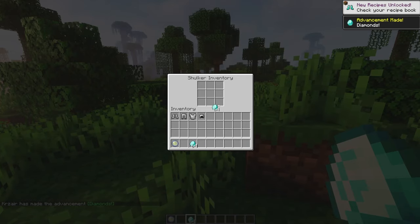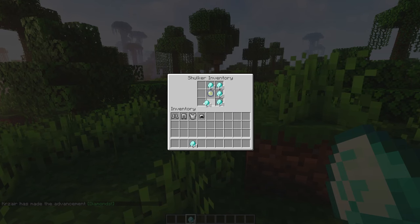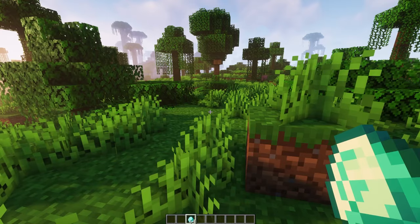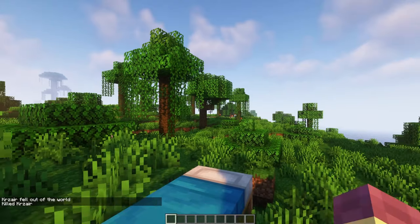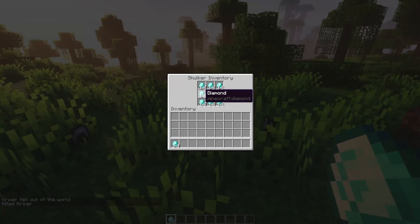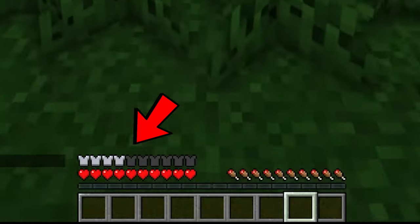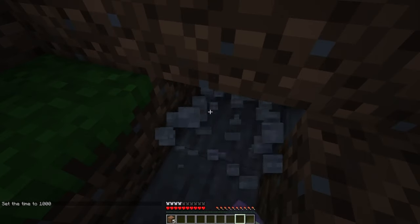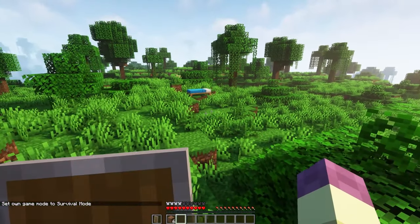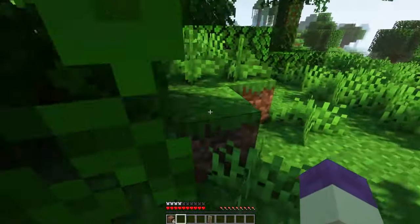The last low-impact origin is the Shulk, based on shulkers in Minecraft. The Shulk gains nine additional inventory slots that don't drop on death, giving you permanent extra storage. You also have passive natural armor protection and can break stone blocks without a pickaxe. The drawbacks are that you cannot use shields at all, and you exhaust much quicker than normal, burning through your hunger bar at a faster rate.